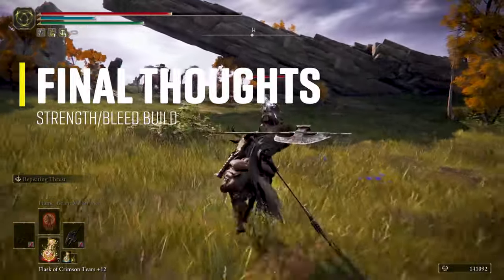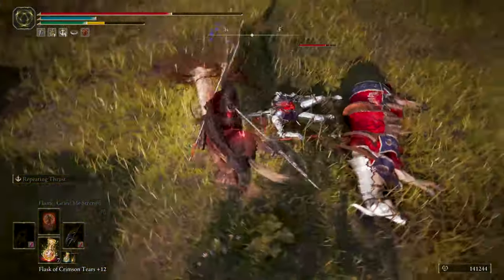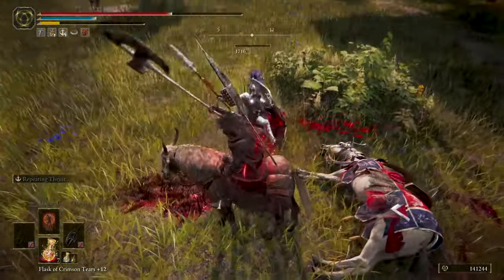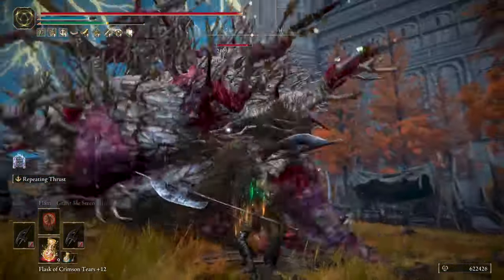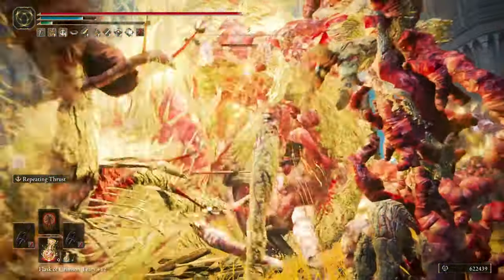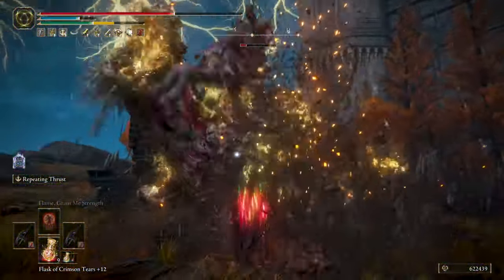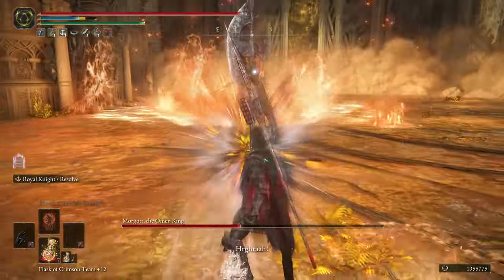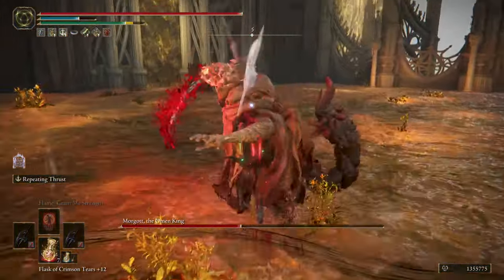This build is a perfect example of a hybrid build: taking a great strength build and adding bleed affinity made it an extremely powerful bleed build. The pros are the long reach of the Knight Rider Glaive, the powerful jump attack and combos, and the great Repeating Thrust Ash of War that deals awesome damage and fast bleed buildup. The only con is the absence of incantations to snipe enemies from afar or chip damage bosses at range — but it really wasn't a problem. If you're looking for a great PvE build for NG+ or even late game with the modifications mentioned, you need to try this build.